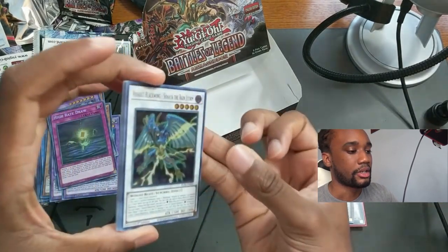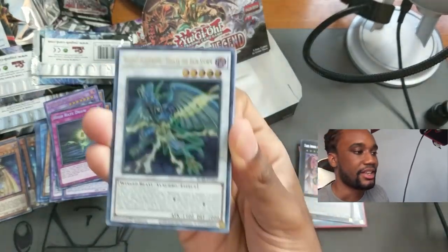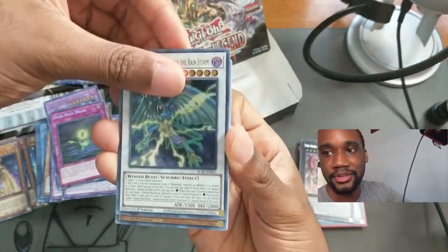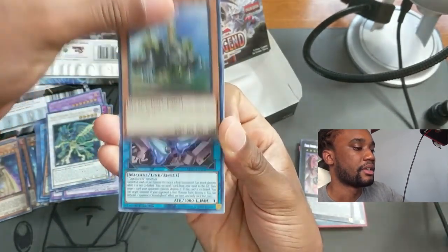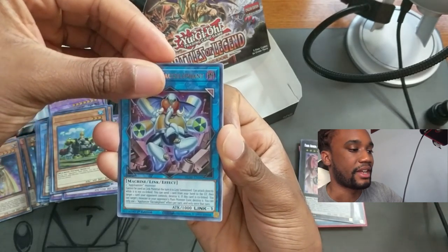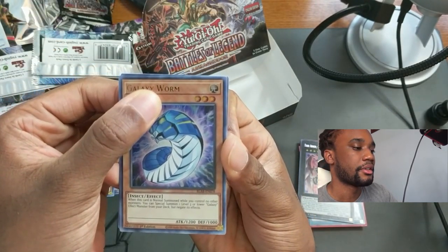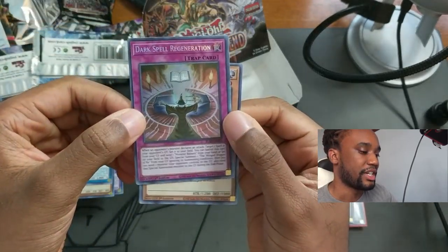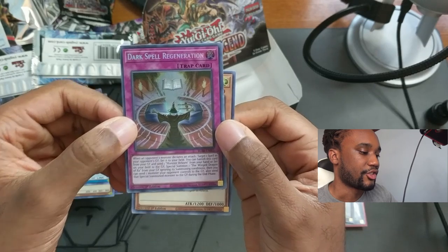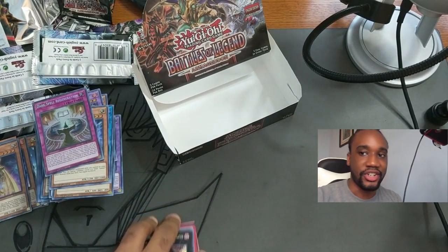And finally: Blackwing Shoua Higher the Rainstorm, Steam Synchron, Appliance Vacula Fent, Galaxy Worm, and a trap card — Dark Spell Regeneration. Interesting.